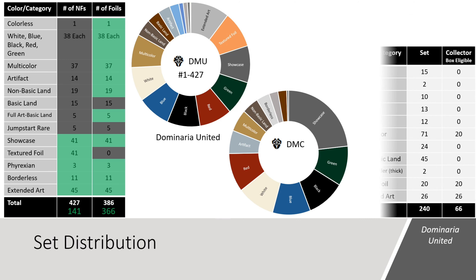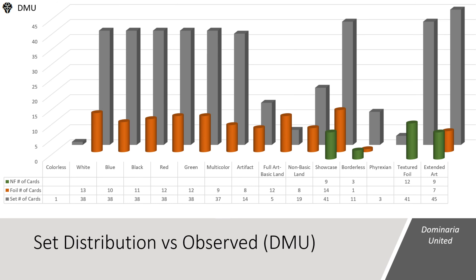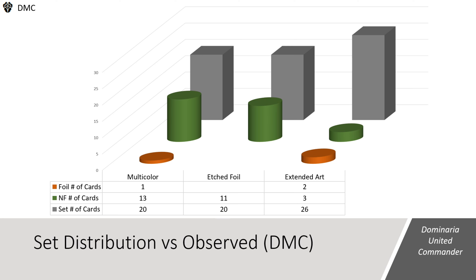Collector Booster Packs of Dominaria United contain more Commander cards than any previous set. The Commander set contains a total of 240 cards. In the Collector Booster Packs, we can see 28% of these, including 20 regular frame multicolored cards, 20 foil etched, and 26 Extended Art cards. This box contained 9 non-foil Showcase cards, 3 Borderless, 12 Textured Foil, and 9 Extended Art. In the foil space, we saw between 10 and 13 cards from each of the 5 primary colors of Magic, as well as 1 Borderless and 7 Foil Extended Art cards. In this box for the Commander subset, we saw 3 foils - our multicolored box topper, as well as 2 Extended Art cards in foil - and also 13 non-foil multicolored cards, 11 Etched Foils, and 3 Extended Art cards.